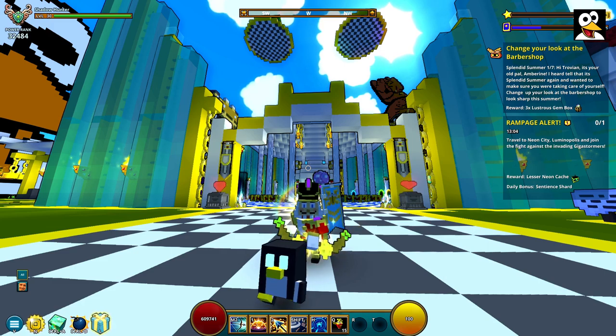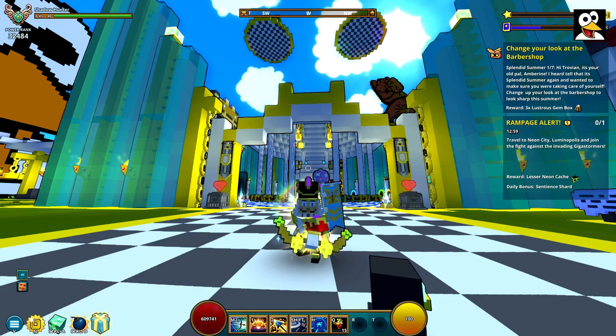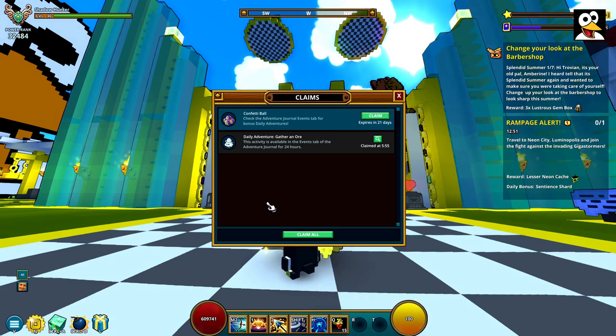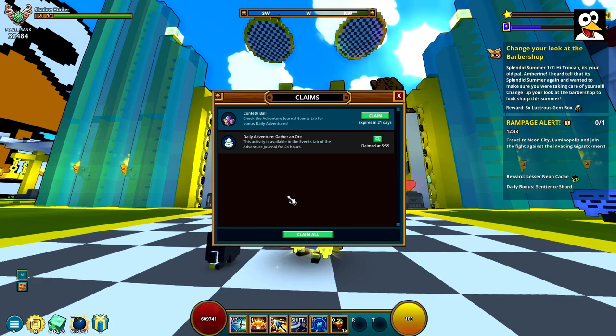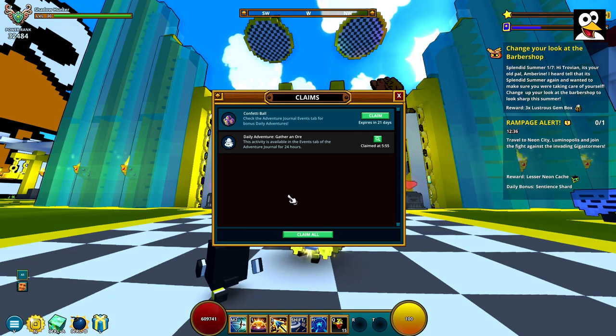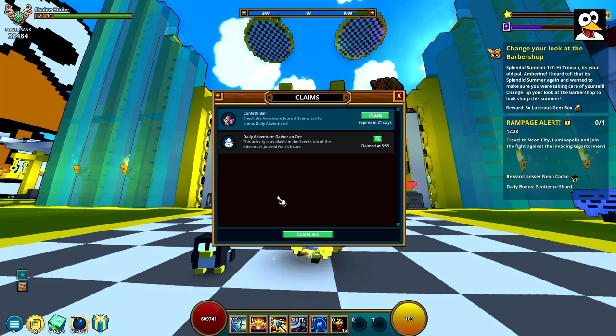Step number zero: you have to be level 10 mastery to access this event. If you have a confetti ball in your inventory, that means you've completed step zero. Save your confetti ball because it's needed for one of the later steps. Let's jump into step number one.